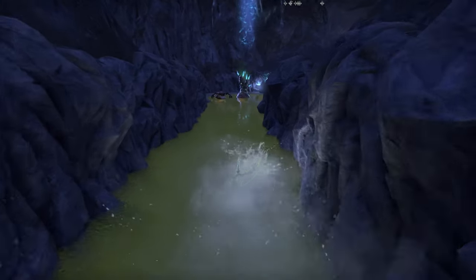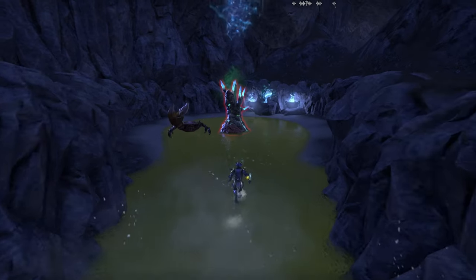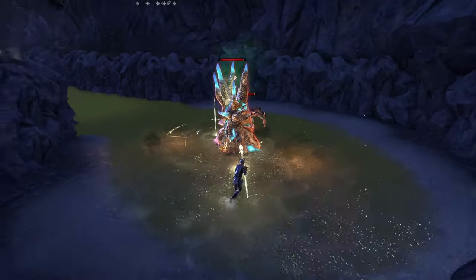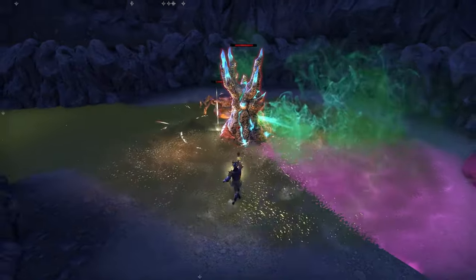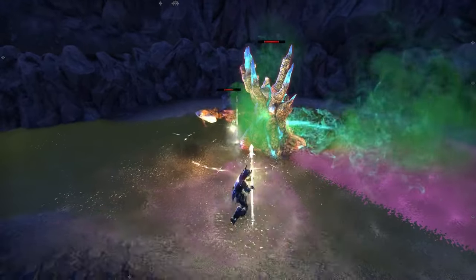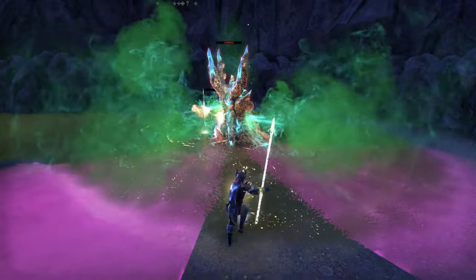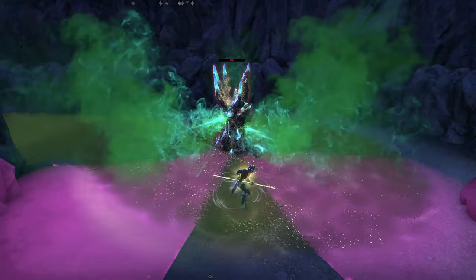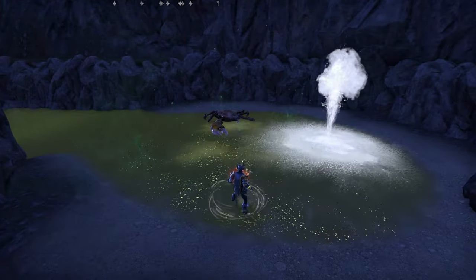You have a total of 60 seconds to destroy a Reef Heart, which has 676,000 health. If you fail to destroy the Reef Heart in time, the ceiling will collapse and the entire group will wipe. The Crab here does not need to be killed, but you need to avoid the Cone from the Heart and the Crab's attack.